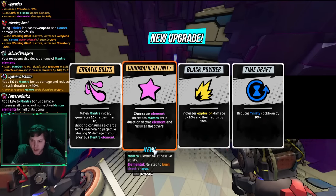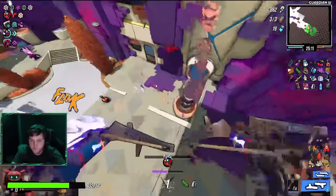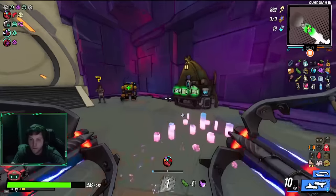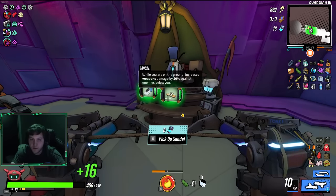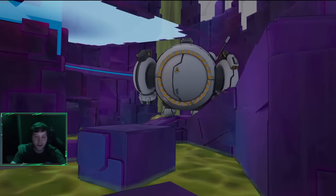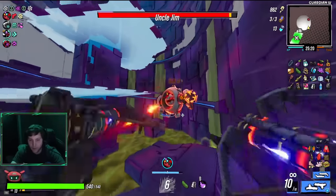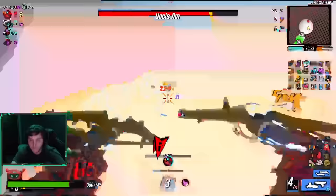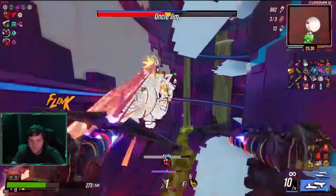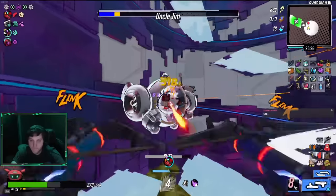Increase monster cycle duration of that element — I don't really care for that too much. Trinity cooldown — I'll take Erratic Bolts, that seems pretty solid. Does Uncle Jim count as a turret? Does Iris phase one count as a turret? These are important questions. This damage is just absolutely absurd. At this point in the run, I'm not expecting to get the perk we want, but honestly if we had it, we'd just turn into a walking war crime. It certainly isn't necessary — just something I wanted for the sake of feeling like I'm bringing the end times upon Iris and her minions.